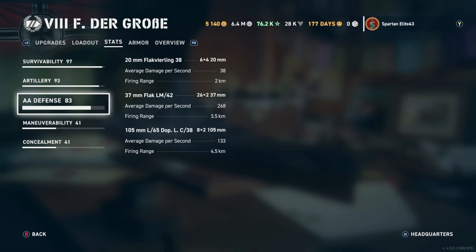For AA defense — it's German, so not the best AA but not the worst either. You get 24 of the 20mm Flak Vierling 38s doing 38 damage per second out to just 2 kilometers — a major problem since most of your AA is very short range. You get 52 of the 37mm Flak LM 42s doing 268 damage per second out to 3.5 kilometers. Most good AA in this game is in the 4-5 kilometer range, but with this you have to wait until planes are almost on top of you. The 105mm L65 Doppel C 38s — 16 of those doing 133 damage per second reaching out to 4.5 kilometers.